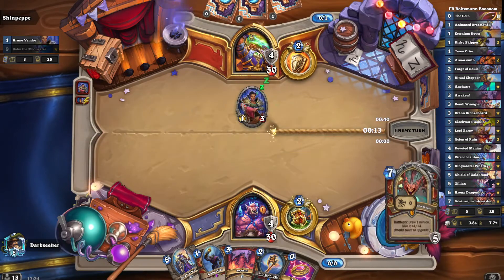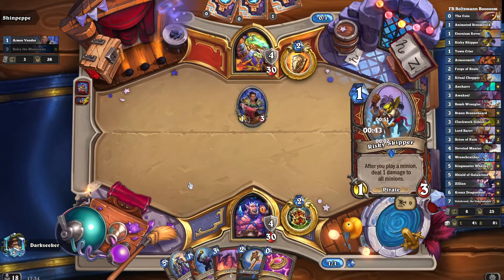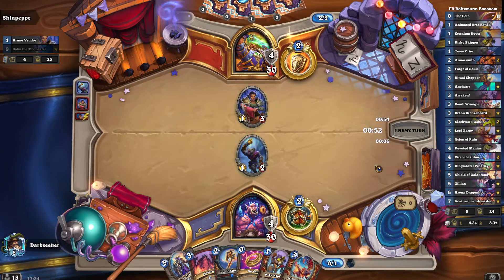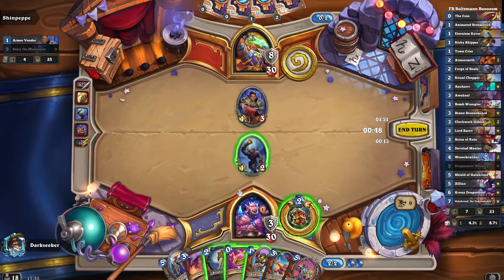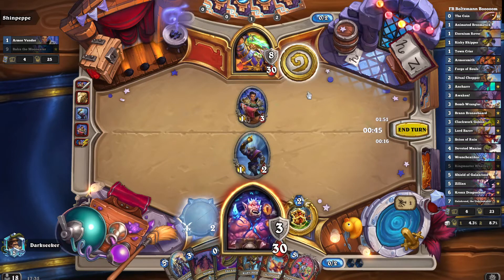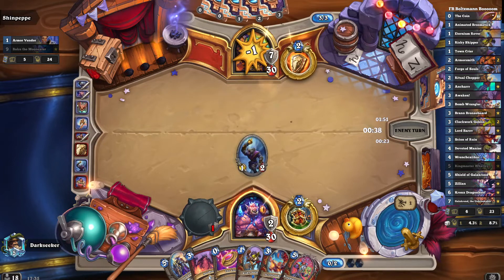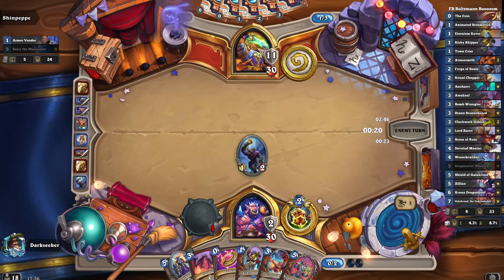My opponent played a minion and roped. I thought, okay, maybe they've got connection problems — we'll give them a moment to come back into the game. We went to their turn two, and what do we see? Tank up, hit face, and rope. Maybe their connection problems are quite severe. Surely they'll get back in by turn three. We cleared the board, progressed to their turn, and lo and behold, they're thinking... tank up. Took a lot of thought, that. And the rope. At this point I realised — it's a bot.